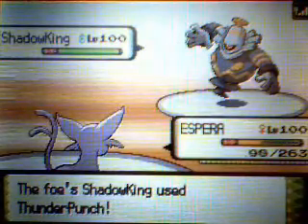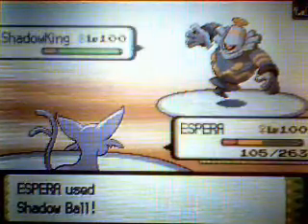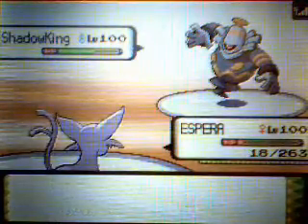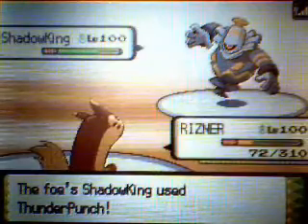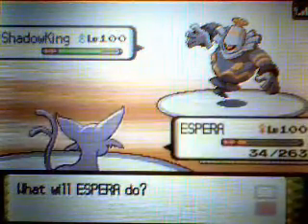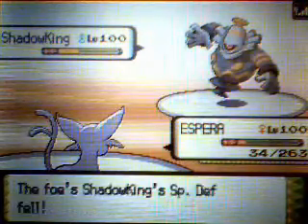He wakes up early and gets early wake-ups throughout this entire match. He gets an early wake-up and hits for a crit on my Espeon, Espera. He doesn't get a crit on the second one. I was expecting Shadow Sneak, so I switch out Rizner to take it — but he doesn't have Shadow Sneak. He just goes for another Thunder Punch, and that totally screws over my Furret. He got a little bit lucky there.